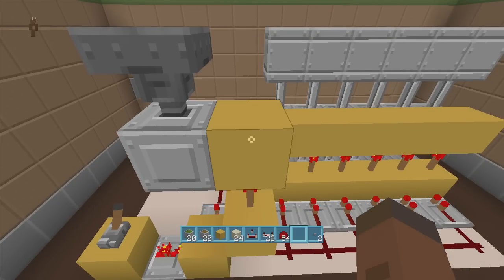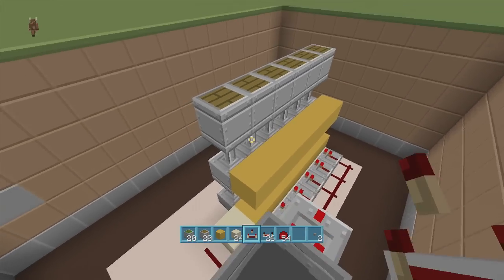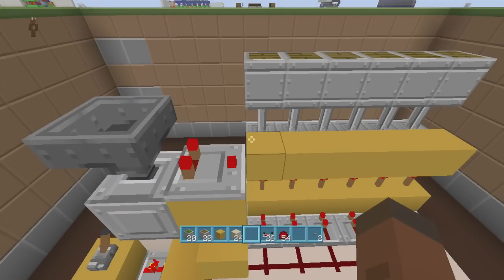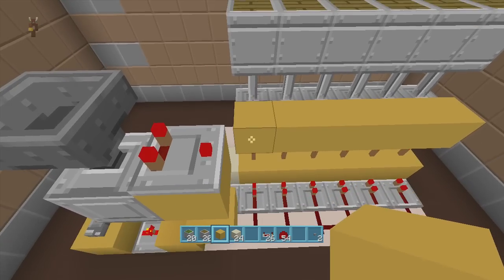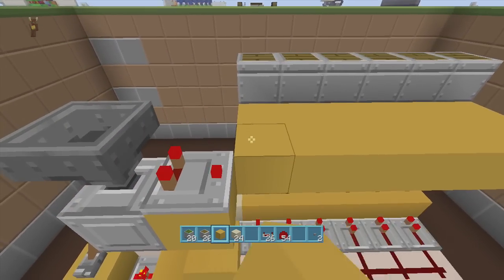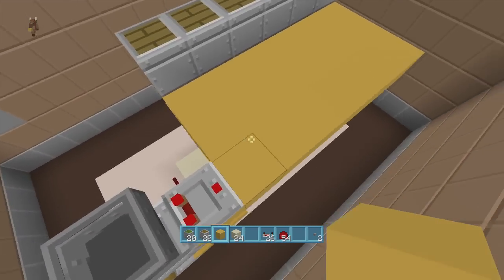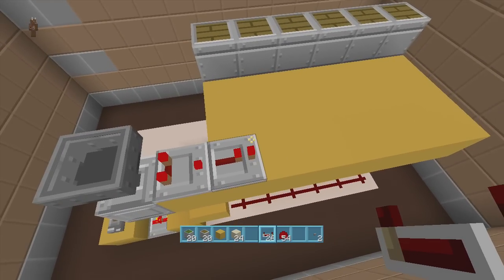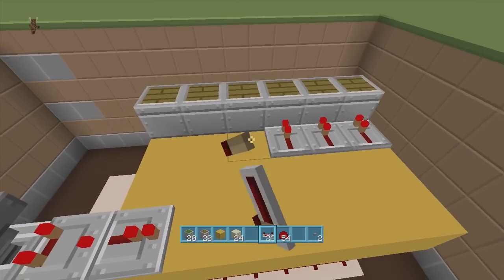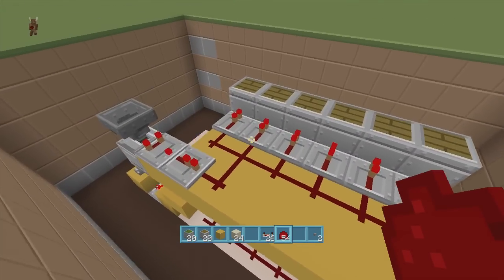Coming out of our hopper, put a comparator going towards our pistons. Then put three rows of blocks right next to these pistons. Coming out of this comparator, put a repeater going this way on one tick delay. Then going into all these regular pistons, put repeaters on one tick delay, and hook redstone dust up to all of them.